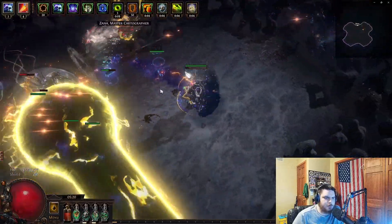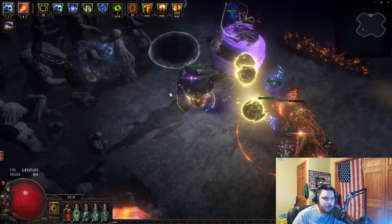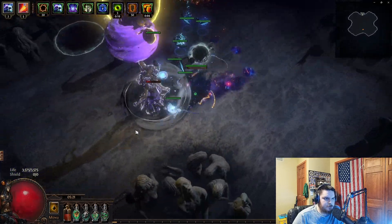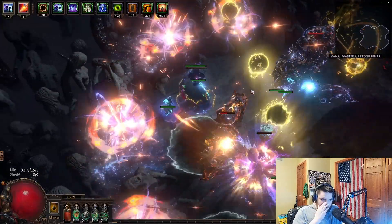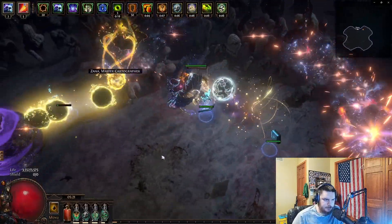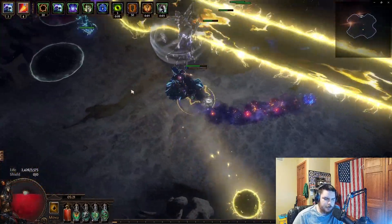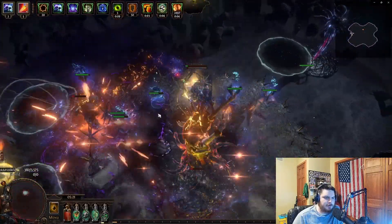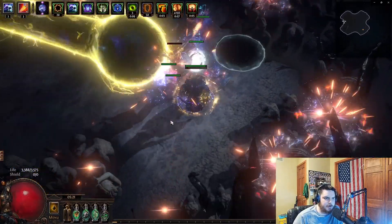A lot of this comes down to moving - if you stay in one place you're going to die. There's the port slam. You also don't really want to backtrack; I backtracked a couple times in this, which is a bad example. It's really nice to have something like totems, SRS, or penance brand - something that can do damage when you're not attacking. The only exception is if you have a build that does ridiculous damage. I was on the very edge of that slam and it was like 90% of my HP - a lot of damage.